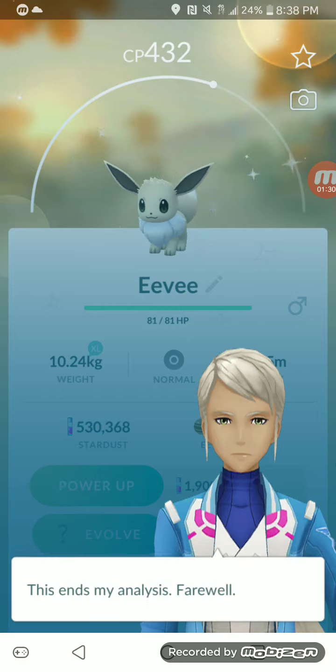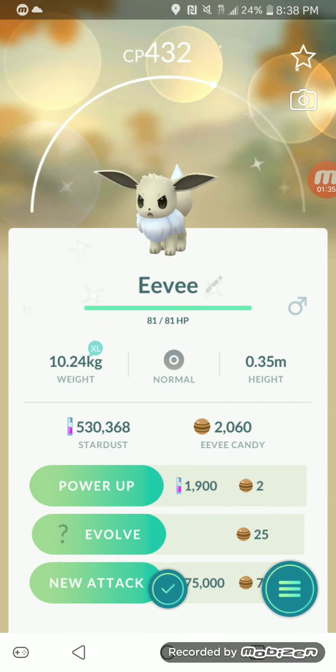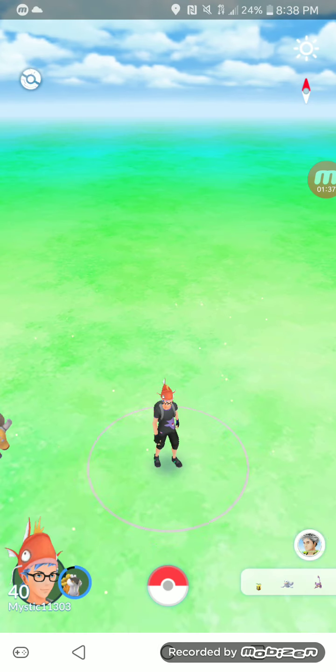Let's check IVs here anyway — certainly caught my attention, so not good IVs. But it's a Shiny Eevee caught in a Pokeball.